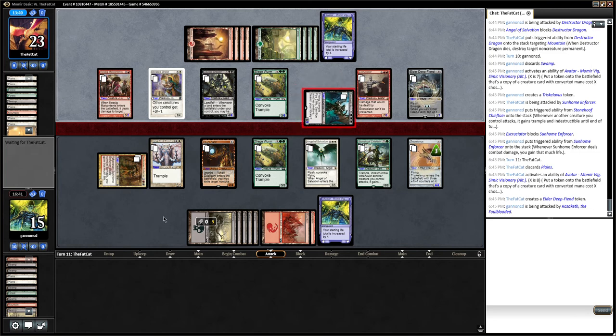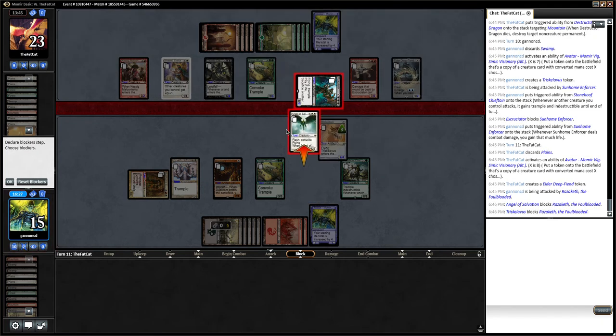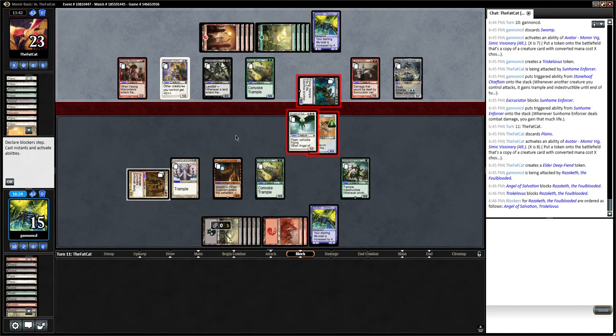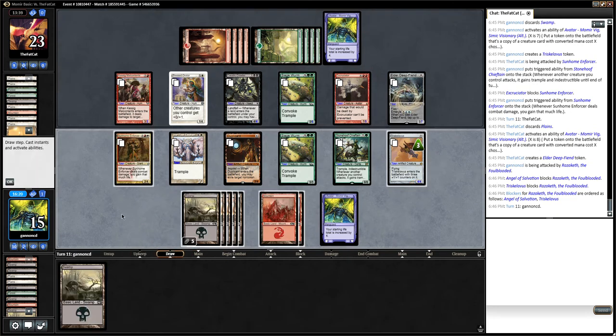There you go — so this makes Triskelivites. Sacrifice this creature, it deals one damage. Now we can double block and it can only kill one of them. Yeah, I like that. They already played their land. This is going very well now.